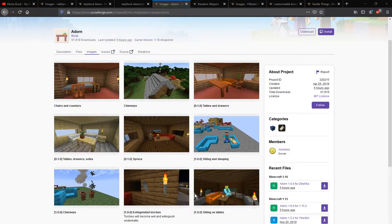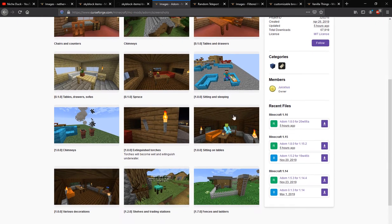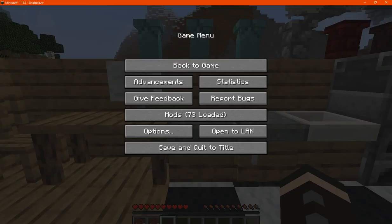Hello everyone, welcome to a redo or follow-up overview of Adorn. The mod covers chairs and counters, chimneys, tables and drawers, sofas for sitting and sleeping on, fences, and a bunch of other additional things.